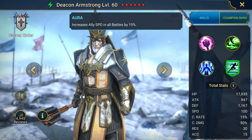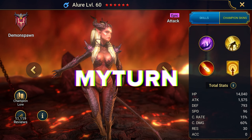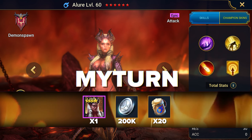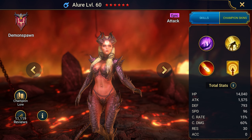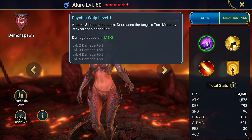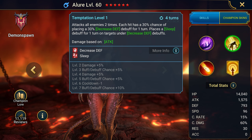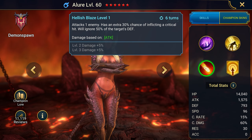Promo code: FreeFrog. This gives the champion Teragi the Frog and resources to level up. Teragi provokes enemies, poisons those who have the provocation debuff, and debuffs the enemy's attack. He buffs allies with a shield, damage reflection, and healing. A versatile and powerful champion that you can still obtain.